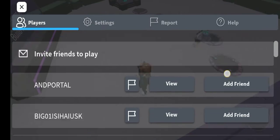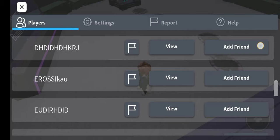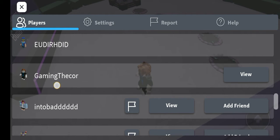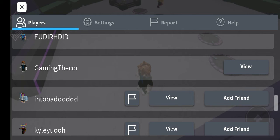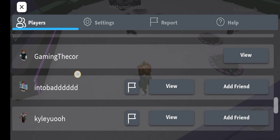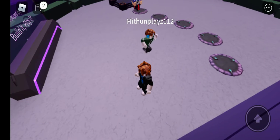Also, guys, I made this account — my username is 'Gaming the Core.' I'm going to need to show you guys the password in the link in the description below. I will show you the real password. I made this Roblox username 'Gaming the Core.'